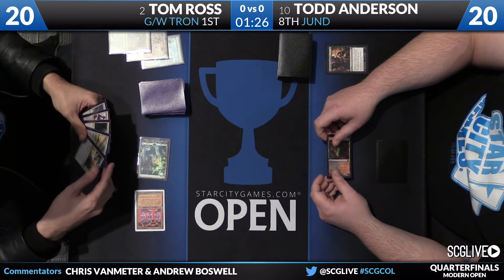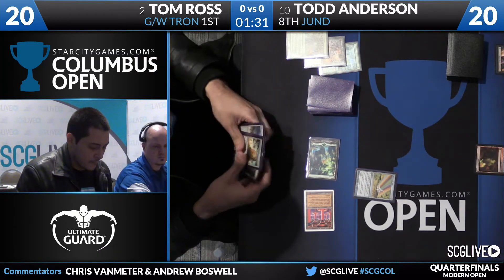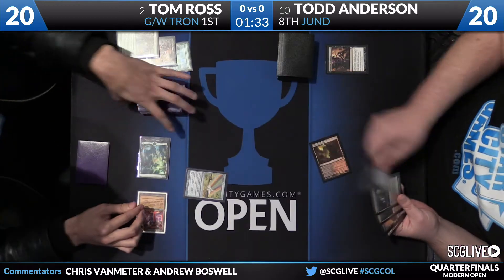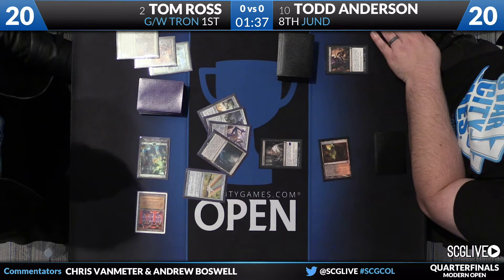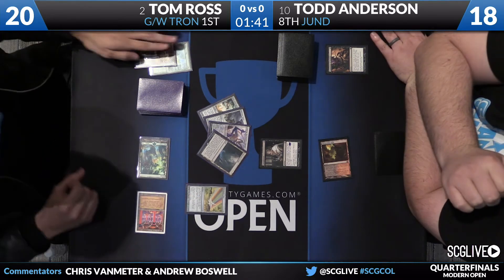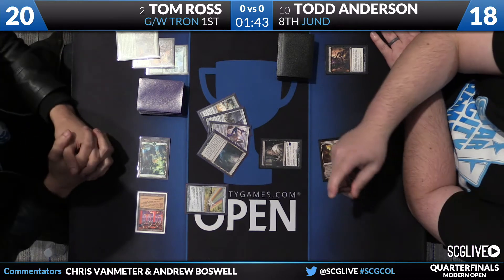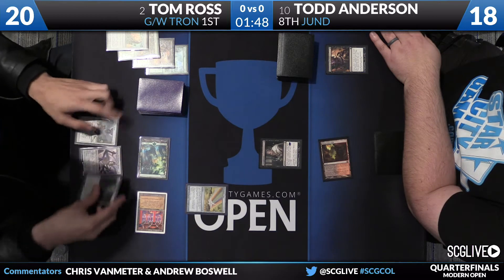Todd on his turn really wants to follow up with either a Tarmogoyf or a Dark Confidant — those would be the two best cards from this position. Tom plays the Chromatic Star and passes. Todd falls to 18 and fires off a Thoughtseize. Tom reveals Ulamog, Oblivion Stone, Sanctum of Ugin, and a Relic of Progenitus. Todd takes the Relic of Progenitus.